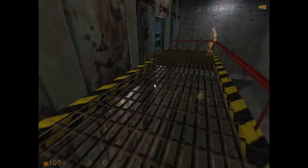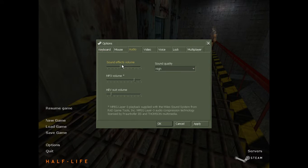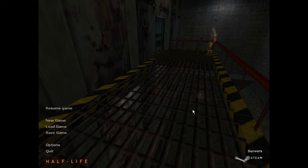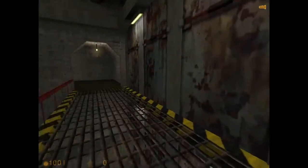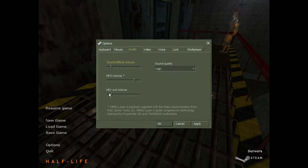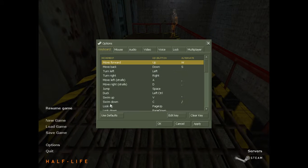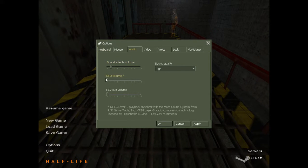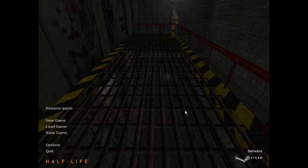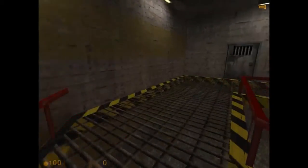Oh my gosh, is there like an option? I want to turn my volume down — sound effects down. All right, resume game. That's still not doing it. I just can't hear myself talk. I'm guessing the suit's gonna go down. Is it MP3 volume? I'm guessing it is MP3 volume because that's not changing at all. Whatever, I'm just gonna live with it.